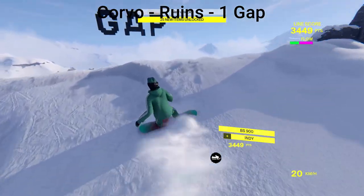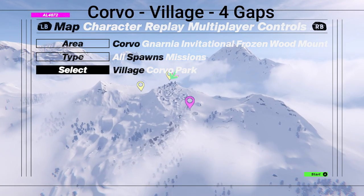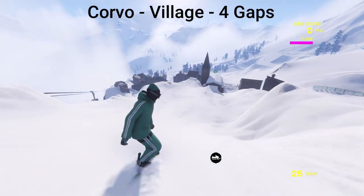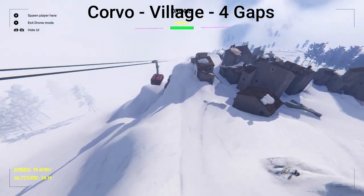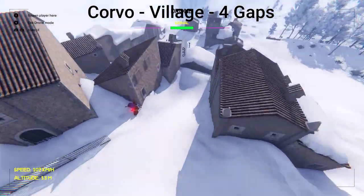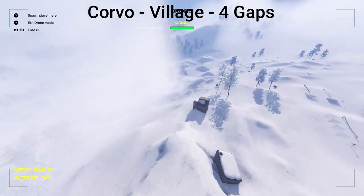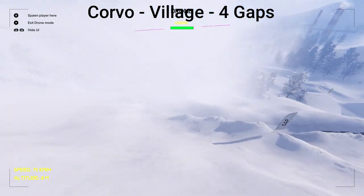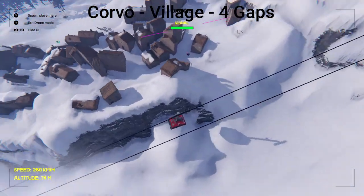We're done with this spot and we only have one spot left, which is the next spawn — the Village. You can check how many gaps you've completed in your character screen; you should be at 21 right now because we have four gaps left and they're all in this one area. I'll show you where they are with the drone: over here to the left by the cable car is the first one, then over to the right in the middle of the village is the next one, then after the village down this hill there's another one, and the last one is actually in the fog.